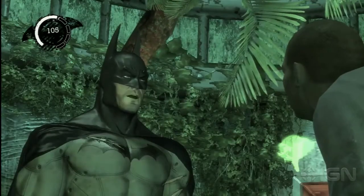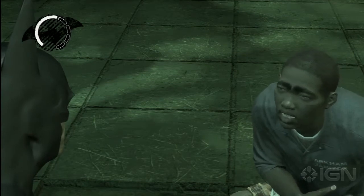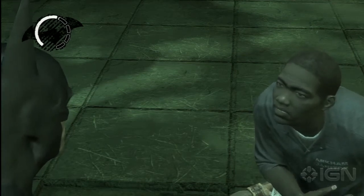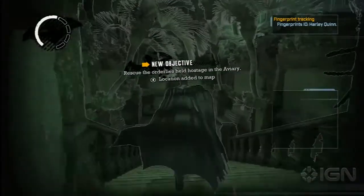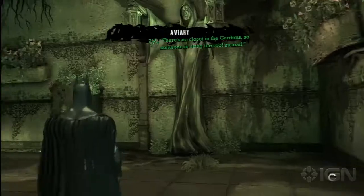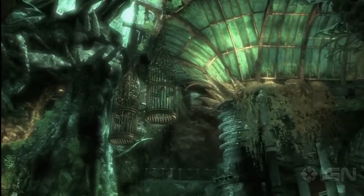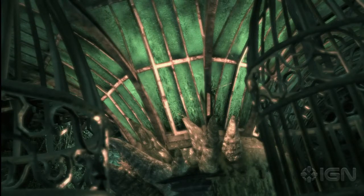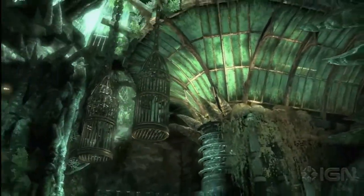I run over and talk to this guy to see if he's got a tip about where the Joker went. He says they were in the aviary hiding out and Joker came in shooting up the place and loaded them into cages. He confirms no one's come out since. So I can continue to follow the fingerprints to find where the Joker has gone. The guards are communicating - Joker's men are wearing collars and if a collar goes off, Batman's here.